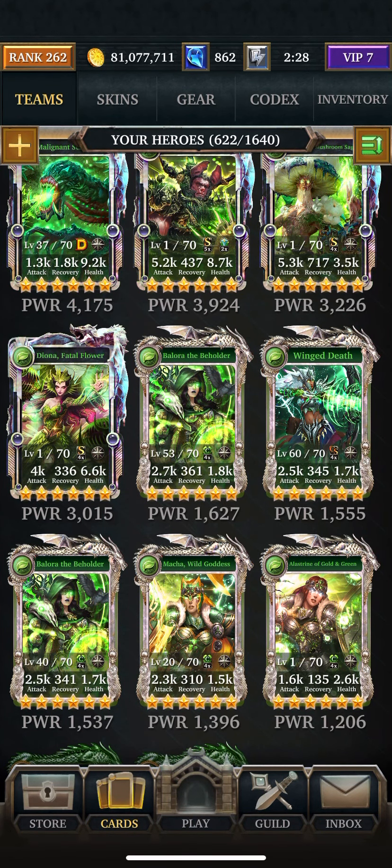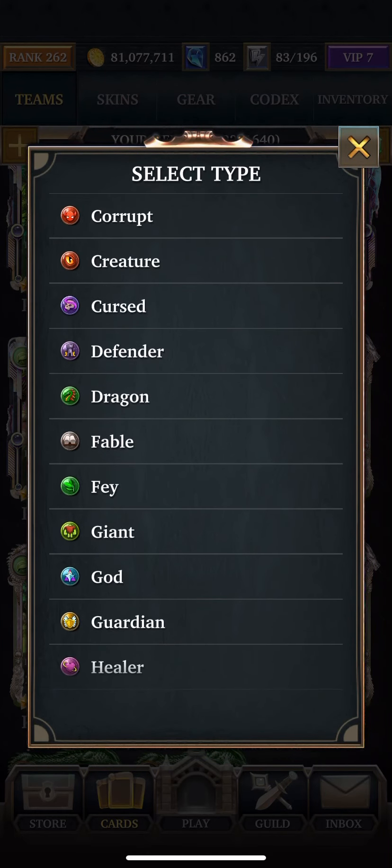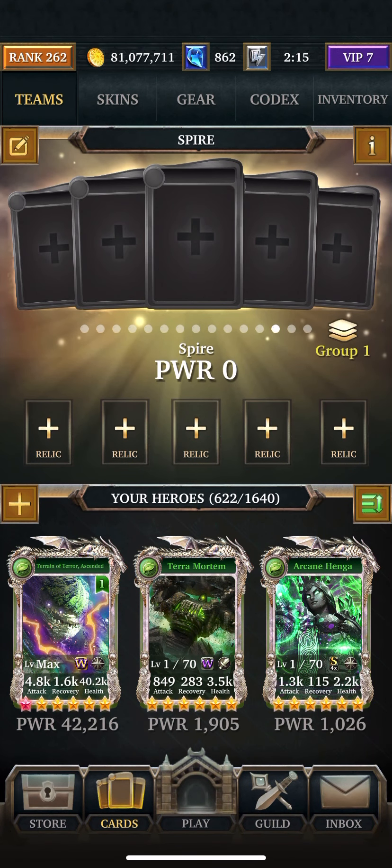Next is Giant. I'm pretty sure I only have like one Giant card aside from Wardens, so why even go there? I don't know. I've had to use her in the Spire before, but those days are over.